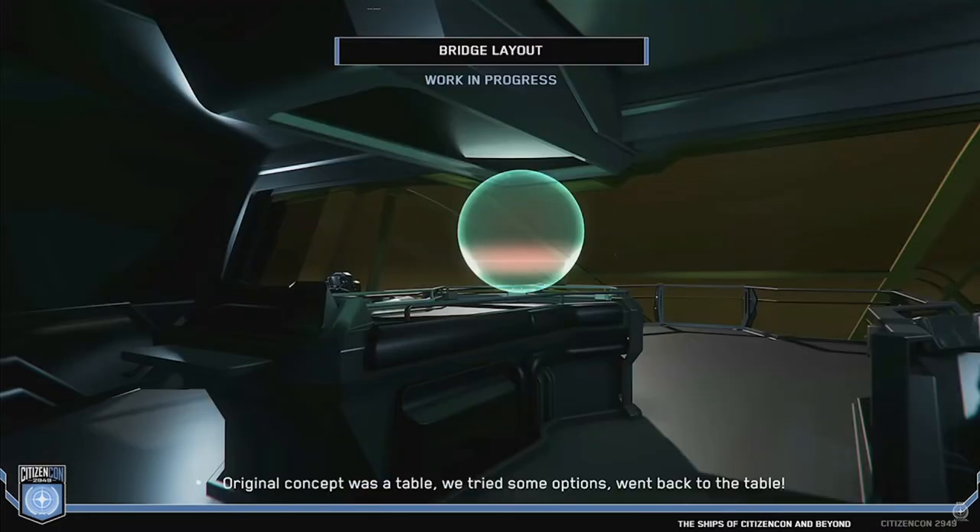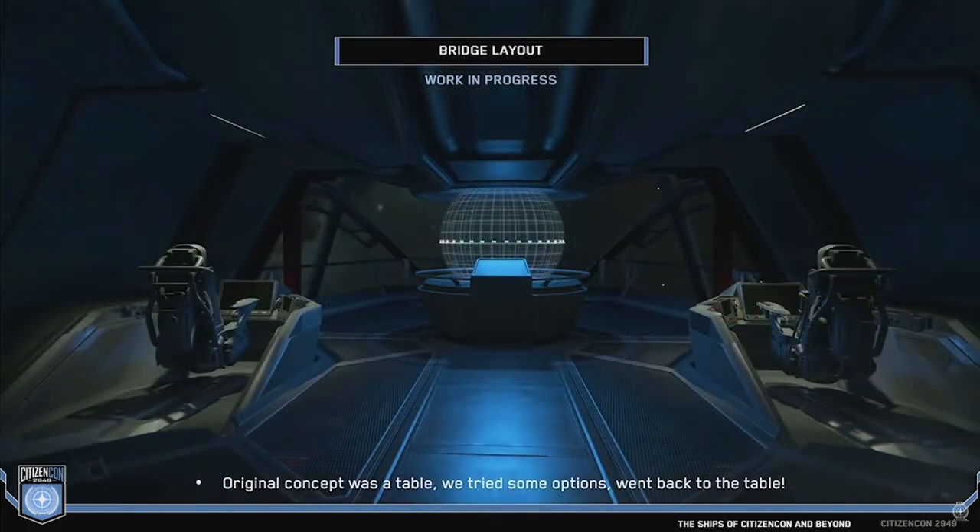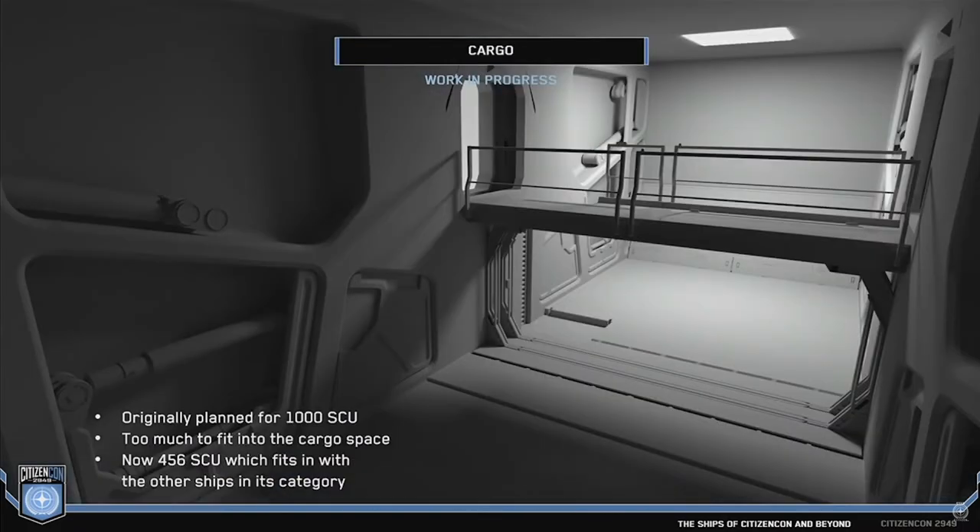The best way to see the changes is to compare the bridge from the concept phase with the bridge as it will appear in the final Carrack. What has definitely changed and is now confirmed is the cargo capacity. Originally rated at 1000 SCU, the capacity now stands at 456 SCU, which is in line with other vessels of this size.